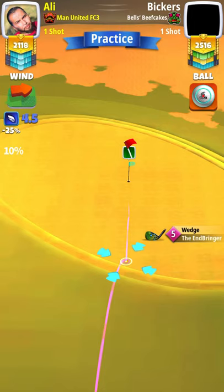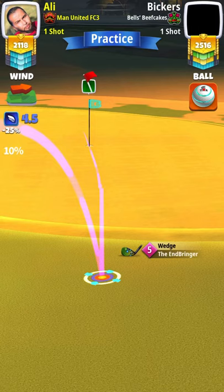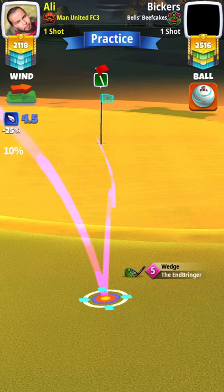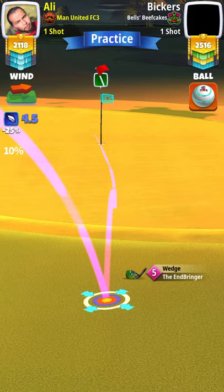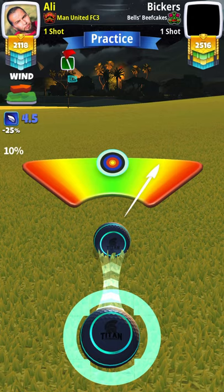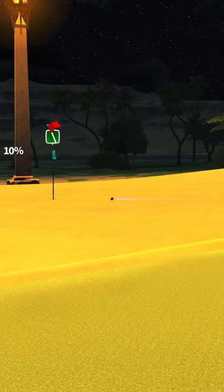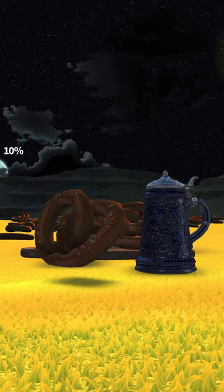For shot number two on hole five, we're going with a wedge, just putting in topspin. If you're not familiar with the EB rule, I'll put it up in the description. I'm going with minimum, adjusting half my wind speed. On shot number one, if you're using the right ball and adjusting properly, there's a very good chance of a hole in one. Perfect shot — other than that it's a very easy eagle.